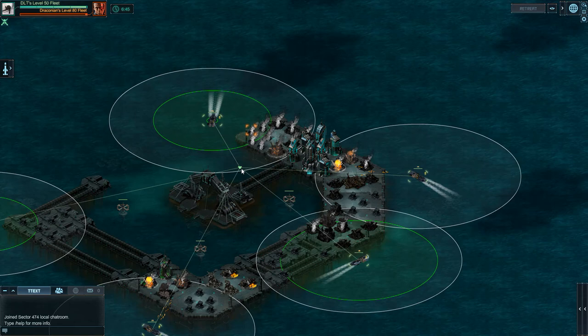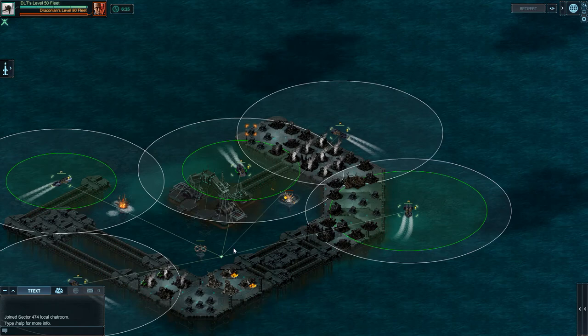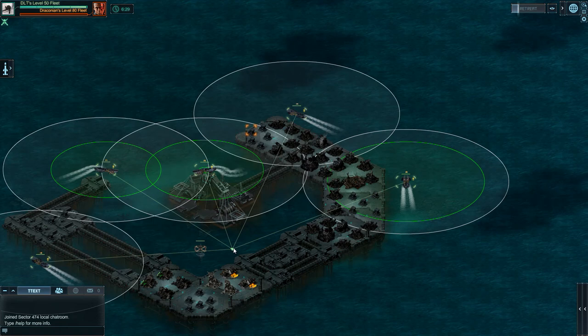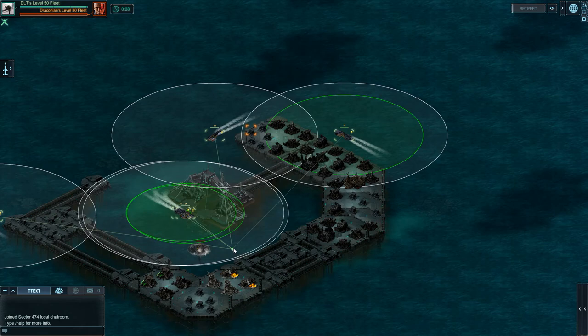Number four and five — draw them in, find everything. This one will get that, this one here will get that. Drive them around to get the last turret. There we go.